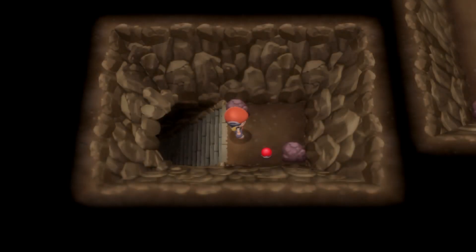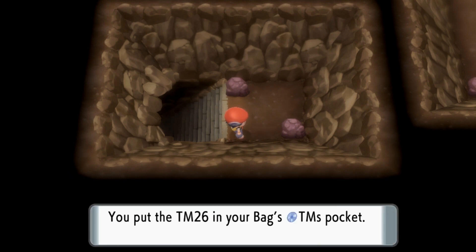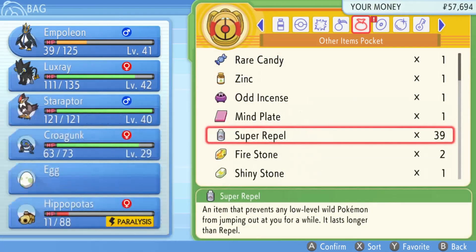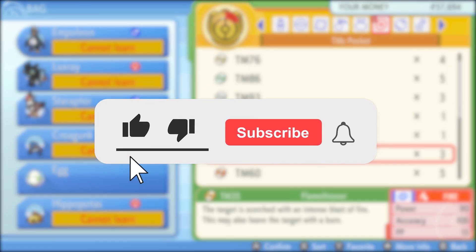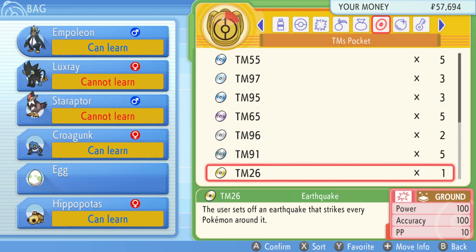Follow the path around all the stairs downward, then take a right-hand turn, go up the stairs, and you'll find yourself in a very small room with a Poké Ball. Inside that Poké Ball is TM26 Earthquake. That's where to find TM26 Earthquake in Pokémon Brilliant Diamond and Shining Pearl. If you're new here, I upload simple Pokémon guides for all different Pokémon games, so be sure to check them out. Thanks for watching!